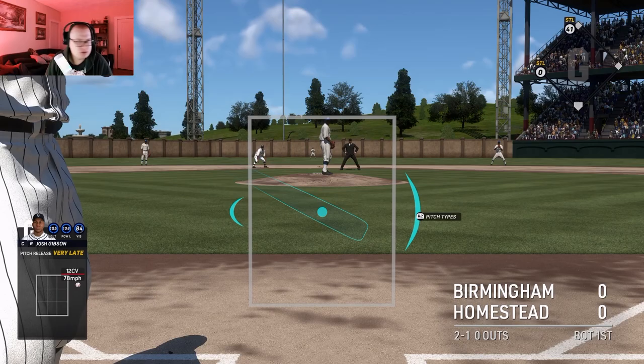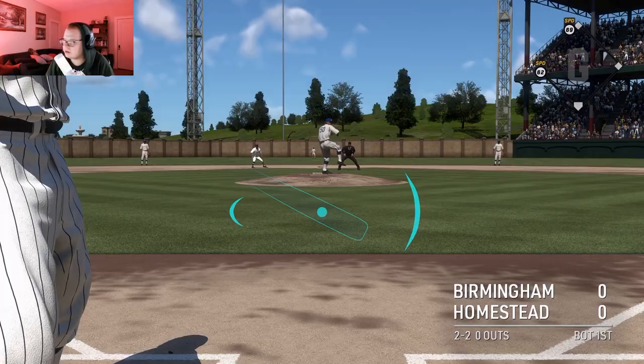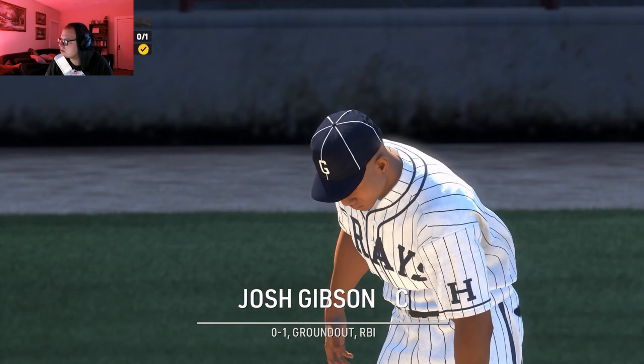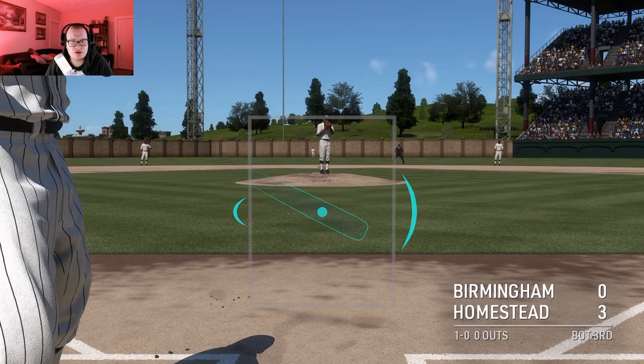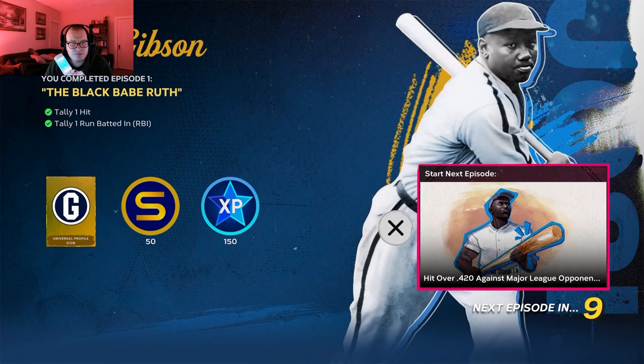They've got the old school bat - this is really cool. I hope you guys enjoy this series. North Carolina, wins above replacement five times. We got a run batted in! Okay, so we just have to get a hit now in a game. Let's wait for our pitch - he's using the old school Louisville slugger. Oh my god, Josh Gibson! That's it! Next episode - we got 150 XP and 50 steps. You get rewards just for doing this, which is cool.